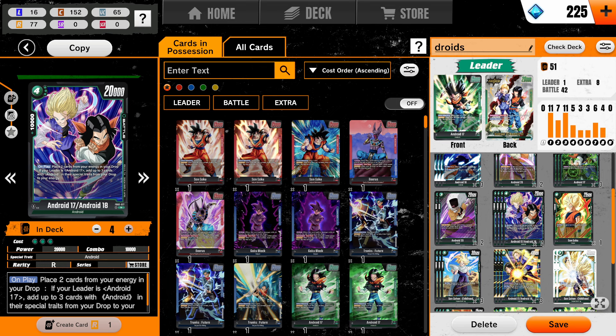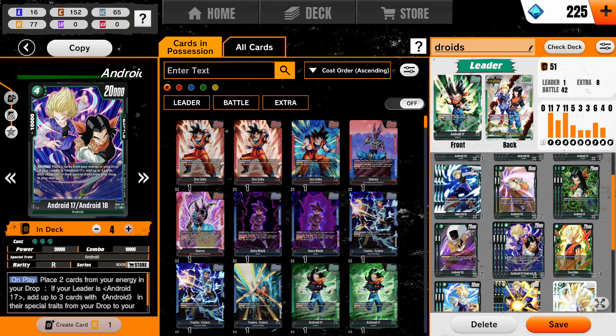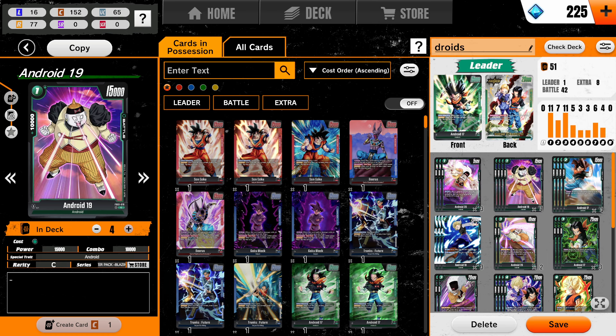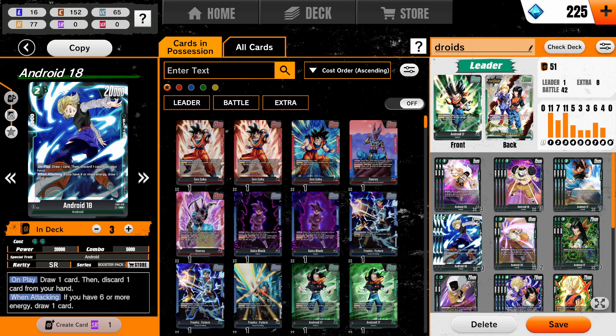Our other card right here is Set to Double Androids. This thing is insane. You guys don't understand how good this is, which is why you're seeing a ton of these cards — like your one-drop Android 20, your one-drop Android 19, your two-drop Androids. It doesn't matter. It's pretty much so you can play a card on curve if you need to that is an Android.